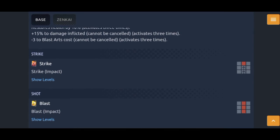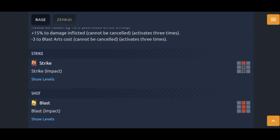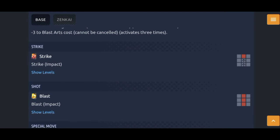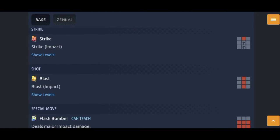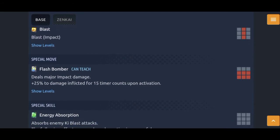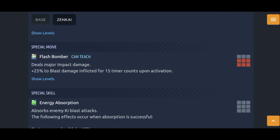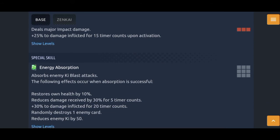His blast arts are gonna cost around 21 or something along those lines. Reduce blast arts cost can always be handy since longer combos and charge steps are more impactful with reduced arts cost. Flash Bomber — no massive impact damage unfortunately, but major will do since it is an AOE. Green card, blue card, and before it used to just give 25% to blast damage inflicted, but now it's a damage inflicted buff, so that is very, very good since it's not just blast damage anymore.